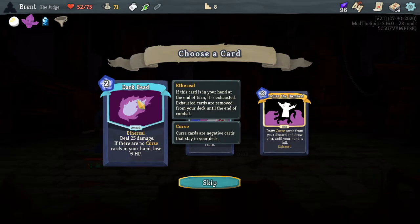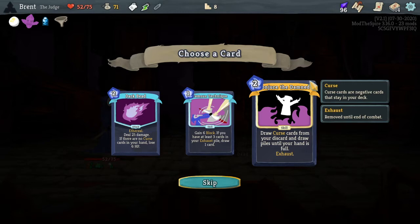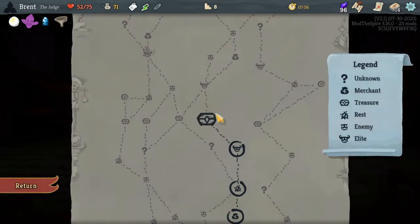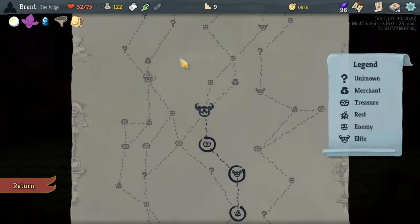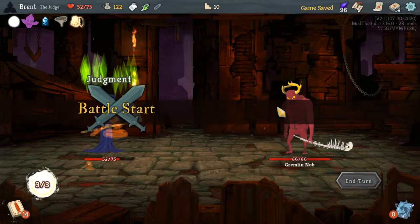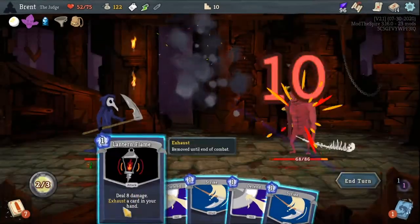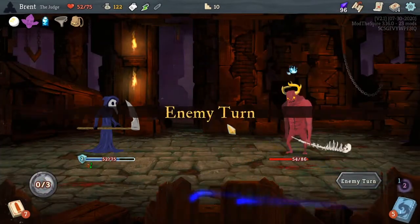Twenty damage — if there's no curse card in here, lose deck. Gain six blocks if you have at least three cards in your exhaust pile — draw one card. Draw curse cards from your exhaust pile and draw until your hand is full — could be very good in a curse deck, but no. Bag of Prep: draw two additional cards at the start of combat — really good to get our powers set up. Not a bad starting hand, just not a good one since we didn't get any of our powers set up.